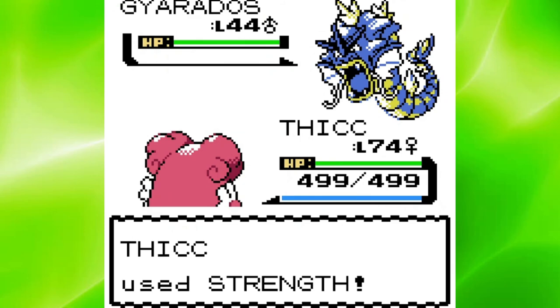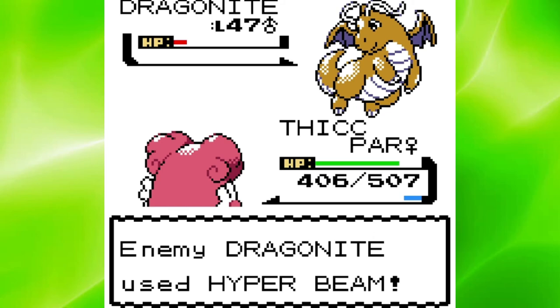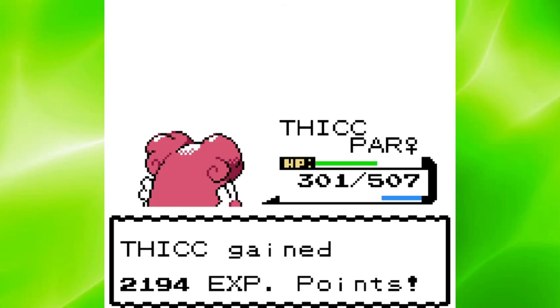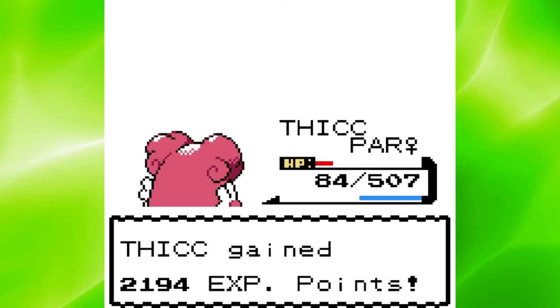Time for Lance, the Champion. Gyarados only set up a Rain Dance, so two Strengths easily took him down. However, his first Dragonite paralyzed me, and from there on out I had horrible paralysis luck. I managed to kill his first Dragonite, but I was already down to about half health. I barely took down Lance's second Dragonite, but at that point I was too low on health, so Aerodactyl easily finished me off.